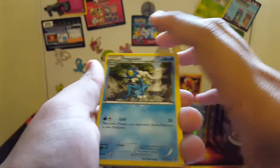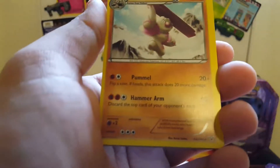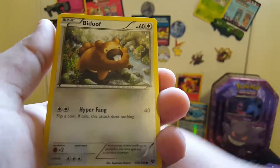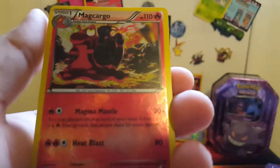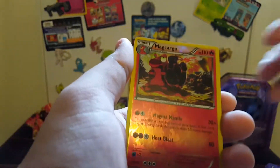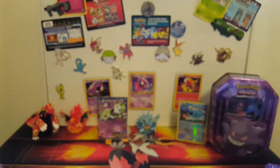Starting this off with a Frogadier, a Mr. Mime, Kirlia, Pumpkaboo, Bidoof, Skitty, Pansear, Honedge - reverse Magcargo, which is another reverse rare - and a Riperia Holo! So nice - reverse rare and a holo in the same pack.